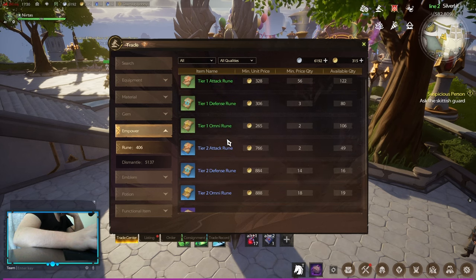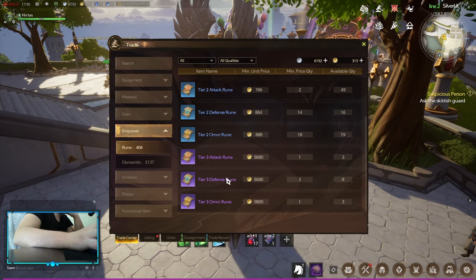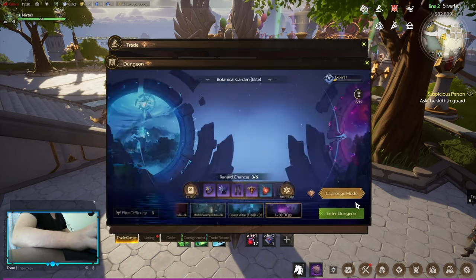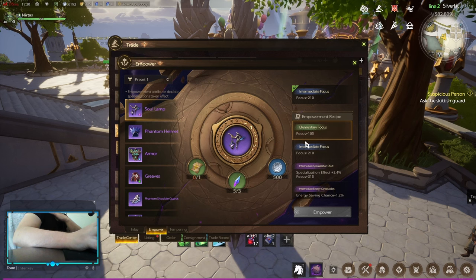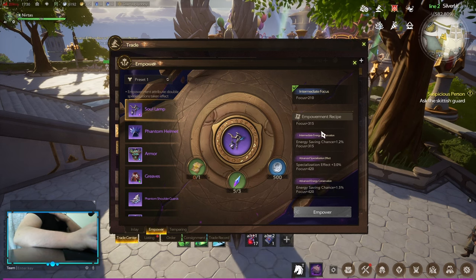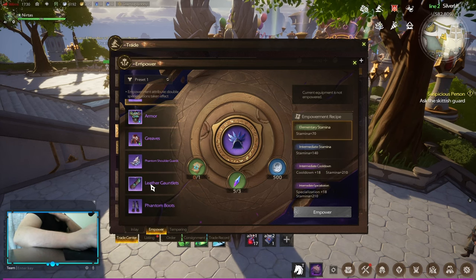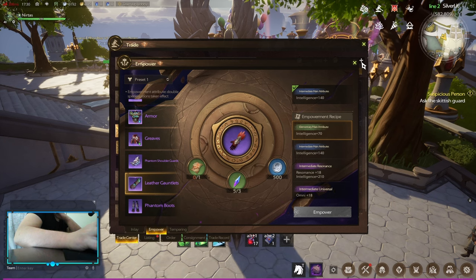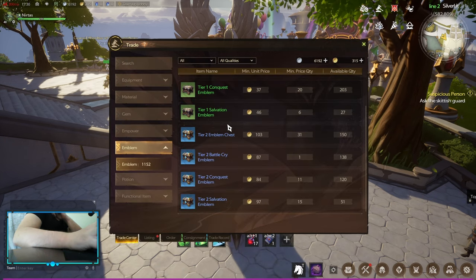For power, tier 1 and tier 2 are not a big deal, but tier 3 is where it gets fun. Empowerments are in the same workshop under the empowerment tab — they give you stats. For example, on a weapon you can get focus, on a helmet you can get stamina, and on something like gloves you can get intelligence.